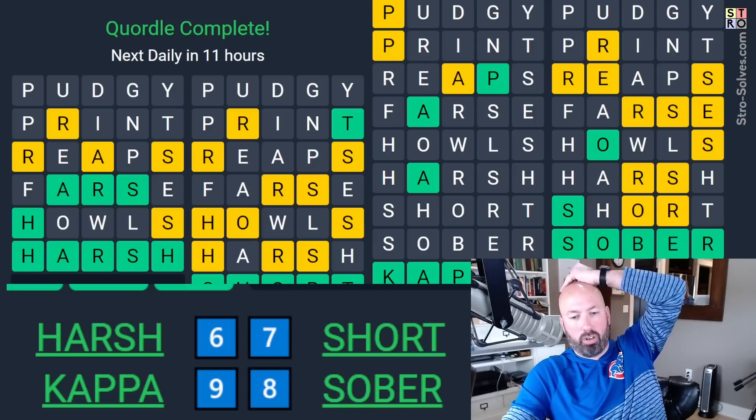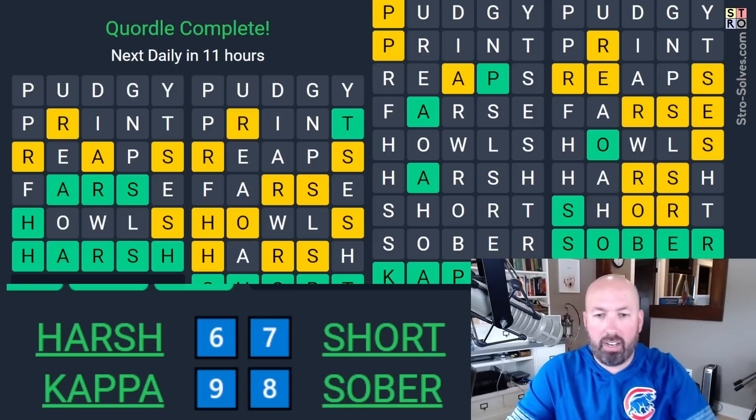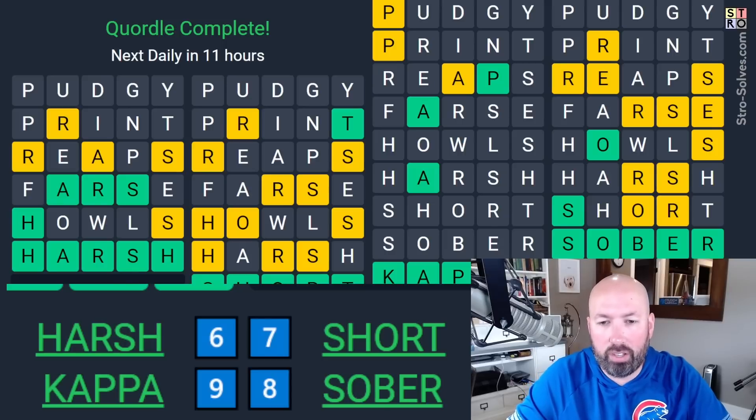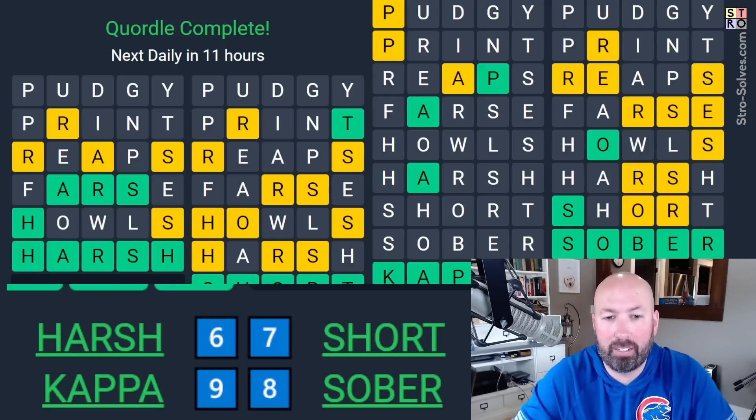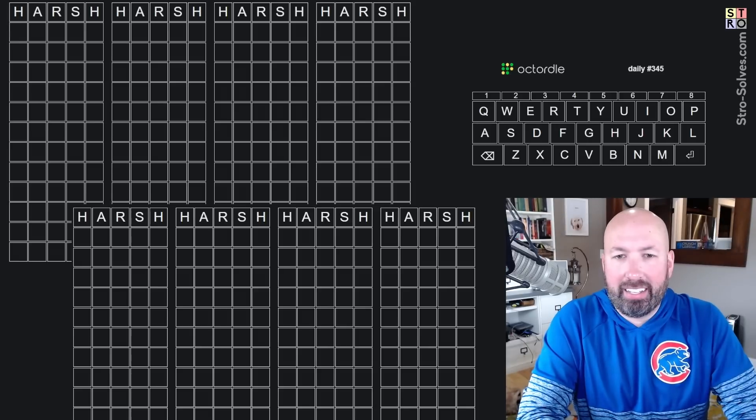Harsh, short, kappa, and sober. Now as a start for the Octordle, not great. I'm hoping there are several words with H's because we're going to check three spots for H and R. We're also going to check two A's, two P's, two S's. So if we get words that have H's, A's, R's, P's, and S's, we should be good to go.